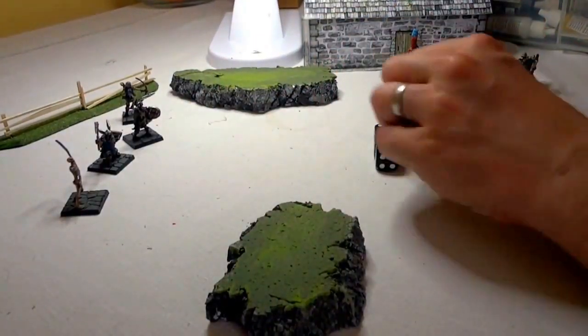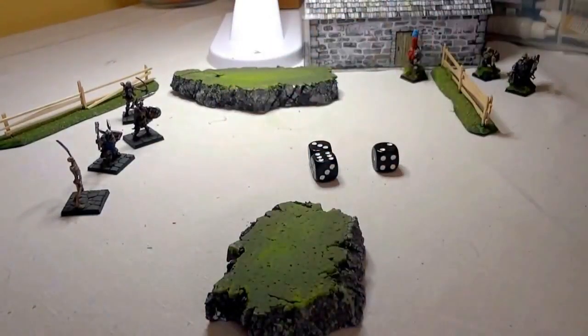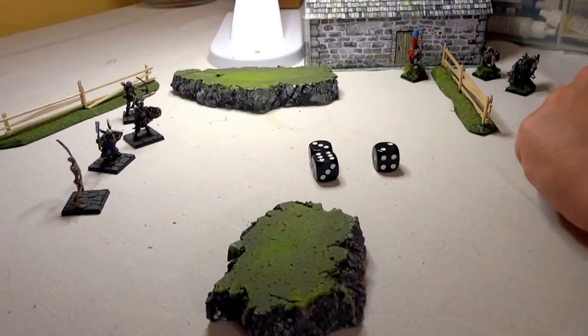If you roll two failures, it actually turns the game over. So whoever you had left to activate — who you didn't get around to — they simply stay there, ducking and weaving or hiding, and it changes to the opposing person's turn.